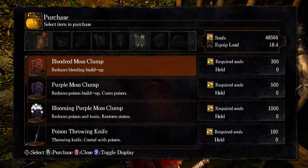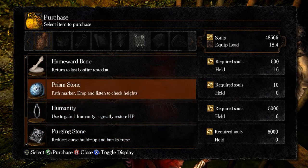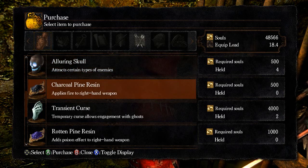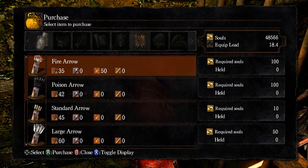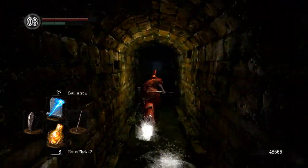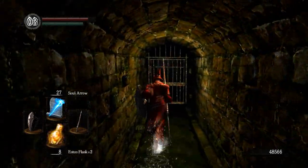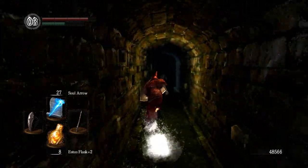There is a merchant here who will actually help you out quite a bit. She basically sells more useful stuff than the other merchant. Obviously I'm going to keep her alive — if you kill her she gives you stuff like a fire buff or the gold pine resin equivalent but fire-based, and you can also get poison. She sells quite a lot of arrows but unfortunately I don't have a bow and I need more dexterity. I think she's probably going to be my go-to for buying homeward bones later on. Right now I have 16 which is more than enough.